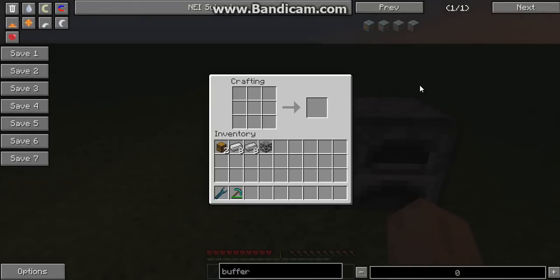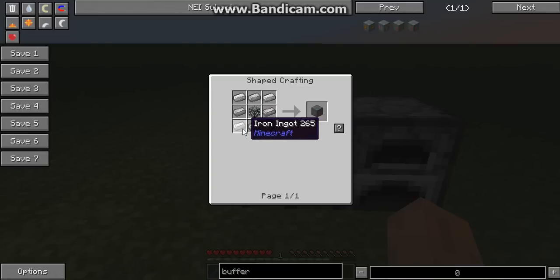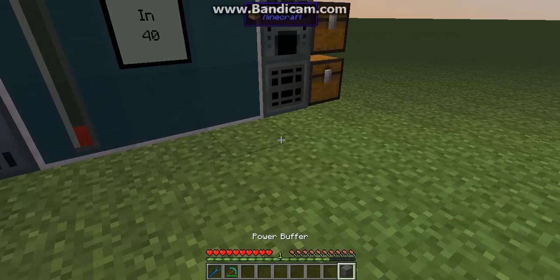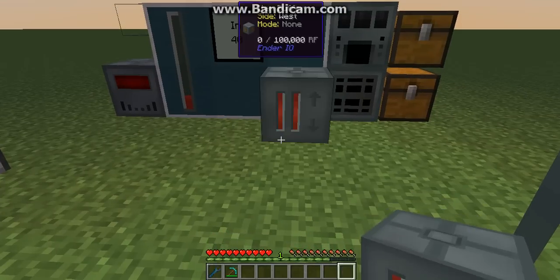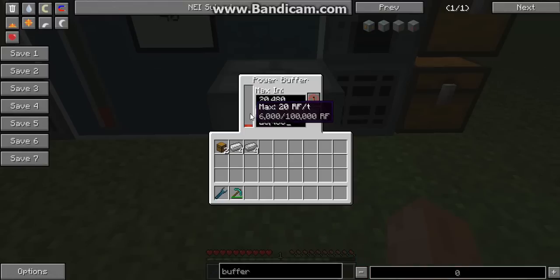So, first we're gonna look at the power buffer. Why not? It's for Keto Steel, for Iron — they're not all the same — and Machine Chassis. So that gets us our power buffer. Power buffers are quite weird, okay? It has 6000 RF in it.